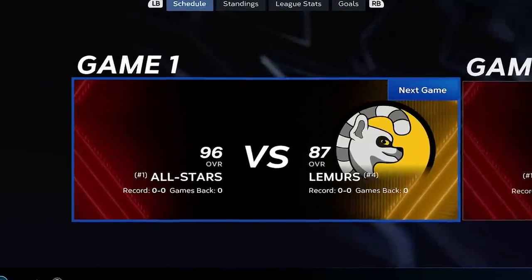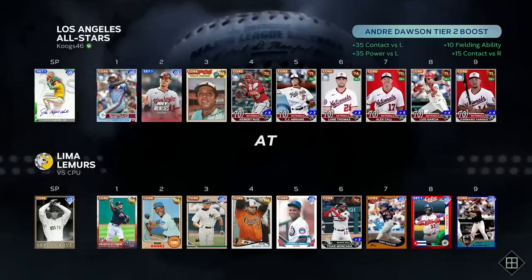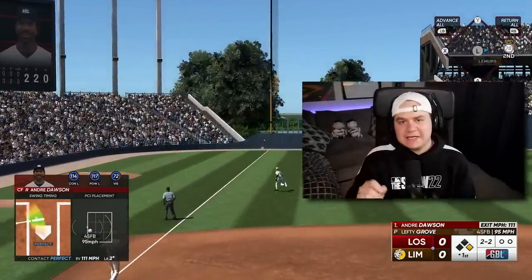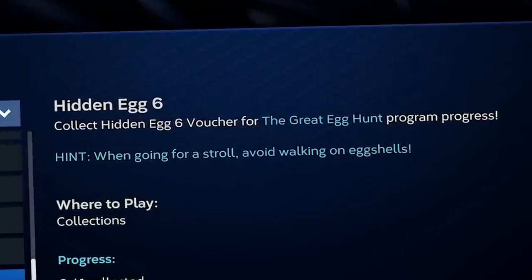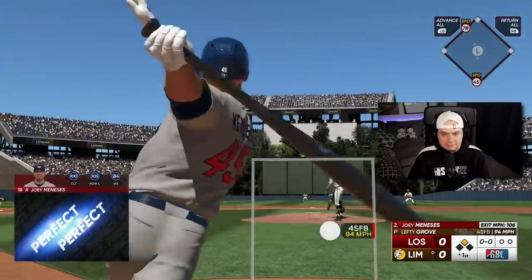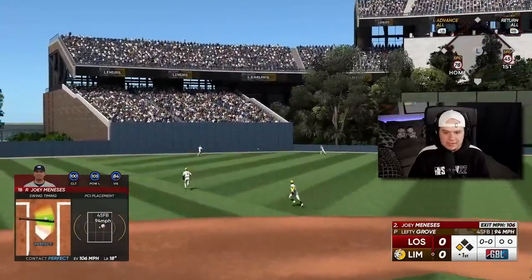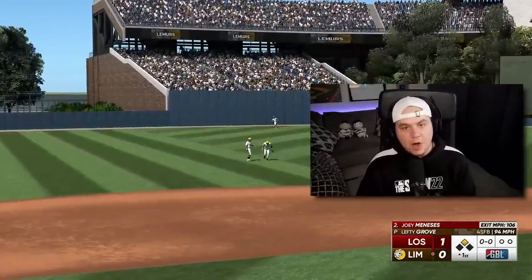This will also let me finish the Catfish Hunter Parallel Grind. Also, I should mention Egg 6 — the hint is: when going for a stroll, avoid walking on eggshells. It looks like in order to get this, you have to draw five walks just across Diamond Dynasty as a whole. I don't know if that works in play versus friends or only in online play. So whenever I have a chance to take a walk, I'm going to take it.